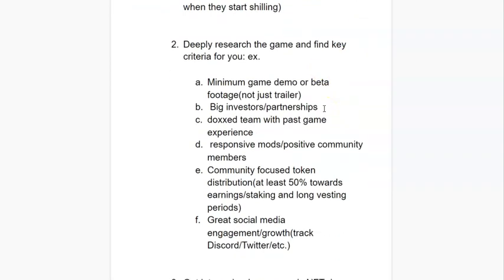After finding games that seem interesting, deeply research them and find key criteria that make sense for you to invest. Here are some of mine. First, they have to have at least a minimum game demo or gameplay footage — some kind of fun, addictive dopamine loop where you just get hooked and keep playing. Think of games like Valorant where you kill someone and want to keep going, or when you die you want to get back at them — a fun simple loop you can repeat over and over.